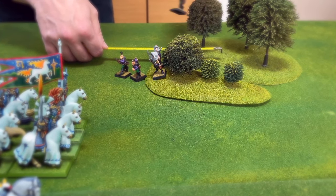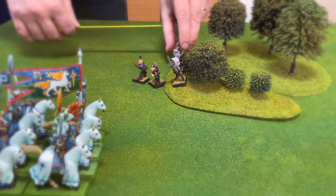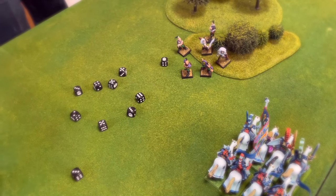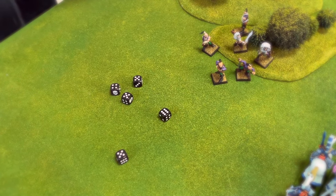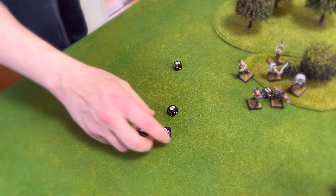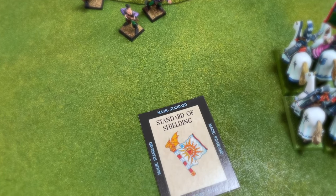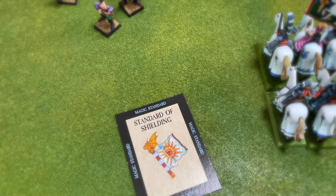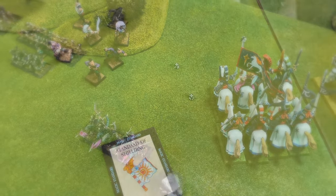The Dark Elves Scouts came out of the forest to attack and shoot at the Silverhelm cavalry, causing a few wounds in the process. However, strength 3 would do nothing against the Silverhelms, who have the standard of shielding giving them a 1-plus save, making them completely impervious to strength 3 shots.